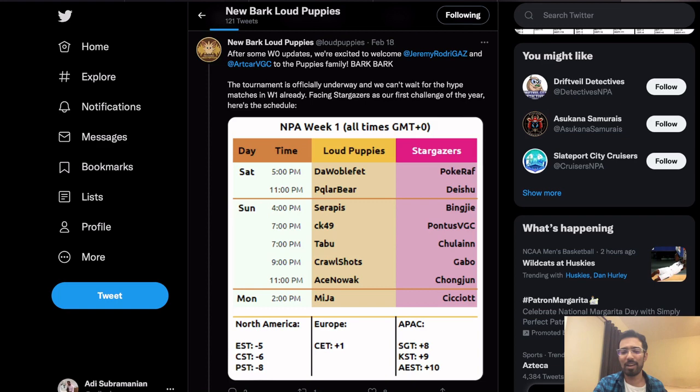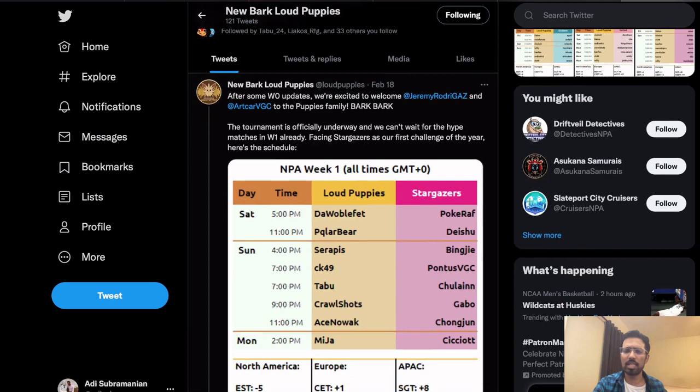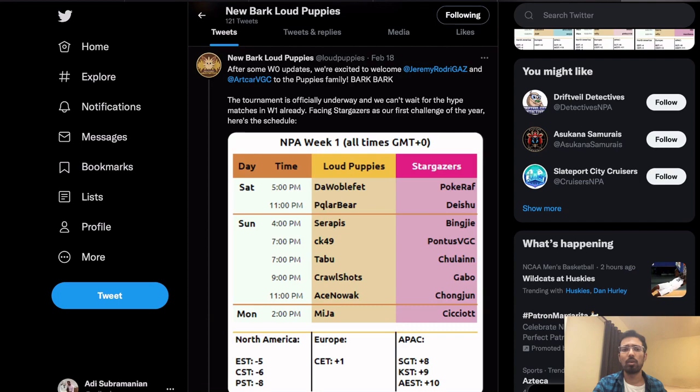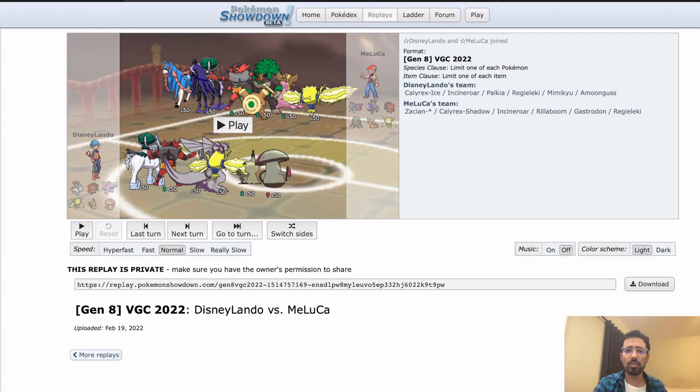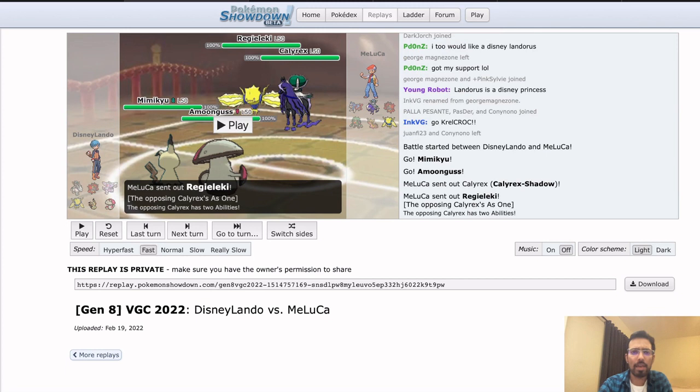Before I get into the match, I want to quickly plug the New Bark Loud Puppies — if you want to watch the matches live, we do post a schedule every week. Most of them are on Pokemon Showdown. And if you are in the NPA Discord, which is open to anyone, you can get pinged for any of the matches when they happen. Definitely something to watch out for if you're interested in watching these games live.